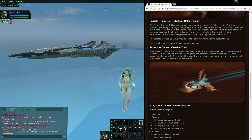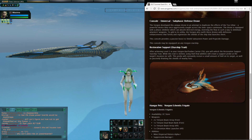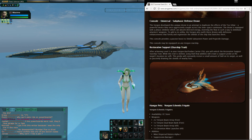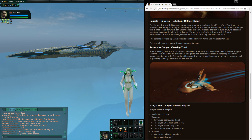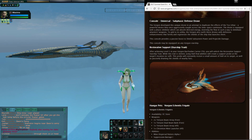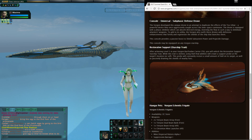The trait is called Restorative Support. After reaching level 5 in your Vorgon Rinkodon Carrier, you unlock the Restorative Support starship trait. When this trait is slotted, using hull healing abilities will create a support probe at the target's location or self. The probe will constantly restore a small amount of hull to the target. So between the trait and the console, you've already got two little drones flying around. Kind of fits the theme of this ship if you want to turn it into a massive tank — having a drone out there that heals your hull on top of your own hull healing abilities.